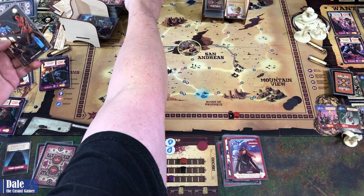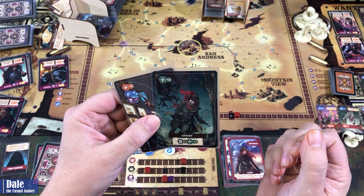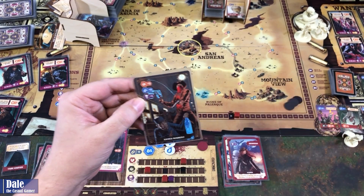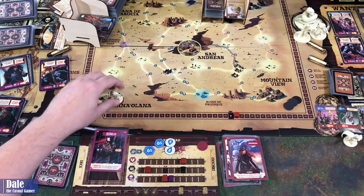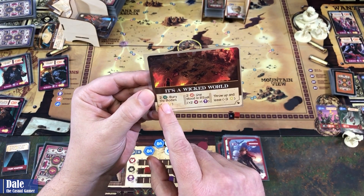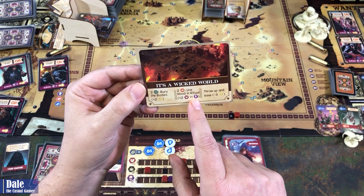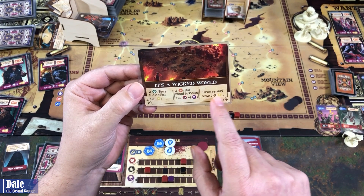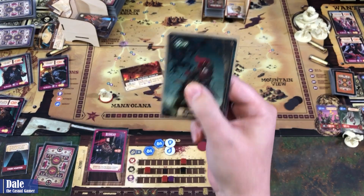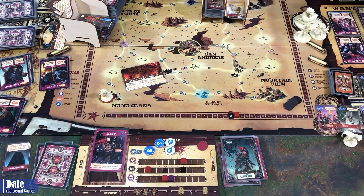Improvising — we'd really like something that reduces our Cursed, but we'll just take the Sprint since we don't want that other card. We're encountering in a cursed location — it's a Wicked World event. Options: spend two movement to bury the bodies and get plus two grit, spend two fight for a Blood Ritual gaining two health and a cursed, or throw up and leave losing three grit. That doesn't seem good, so we spend two movement to bury the bodies and get two grit.